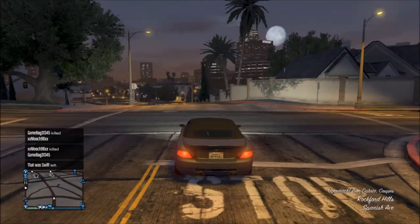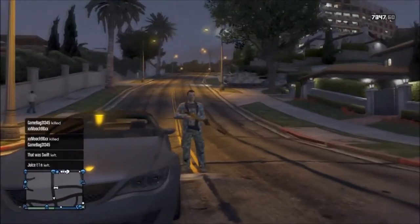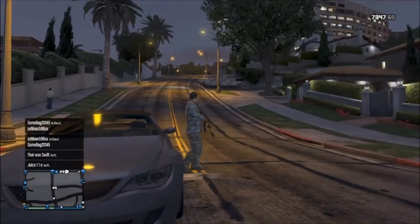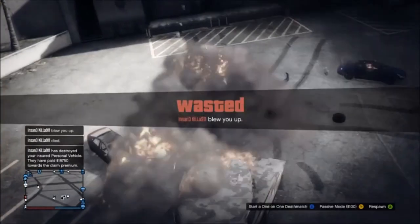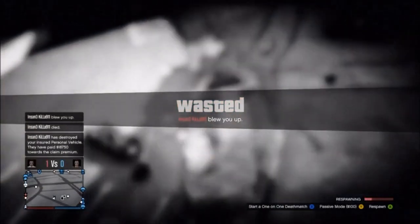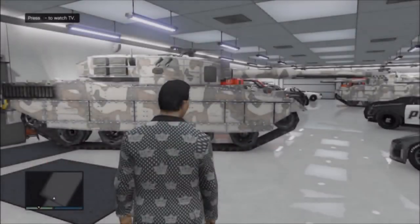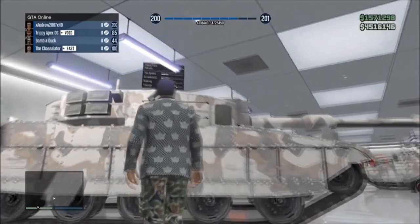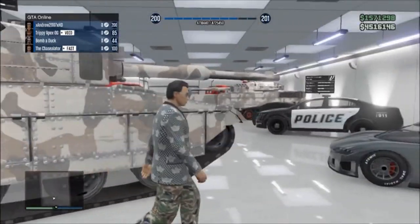Hello everybody, Toxics here for RSP Productions with another glitch on Grand Theft Auto Online. This will allow you to get jets, tanks, any army vehicle, even Pegasus vehicles, into your garage in the multiplayer garage. It's a pretty cool glitch, and from this you can use the insurance glitch shown in a previous video to get insurance on all these vehicles.